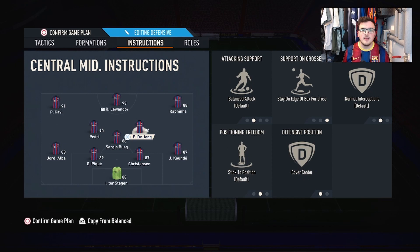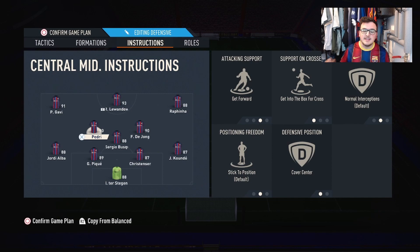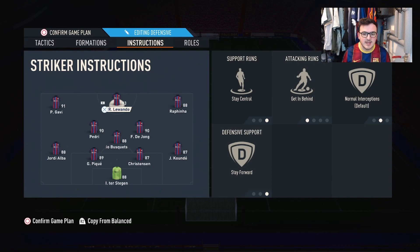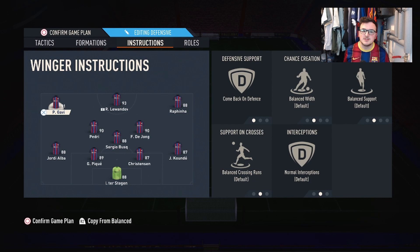In the right centre mid, we've got Dion — stay on edge of box for cross and cover centre; we don't want him too far forward. In the left centre mid, Pedri is on get forward, get into the box for cross, and cover centre. The right winger, normally Dembele but trying Rafinha, is on stay wide with default options. Robert Lewandowski at number nine is on stay central, get in behind, and stay forward. Gavi at left wing — the false winger — is on come back on defence, but he still has the ability to get forward when needed, and with Jordi Alba overlapping it's not a problem if he drops back.